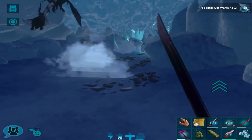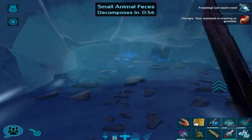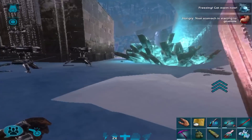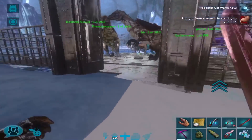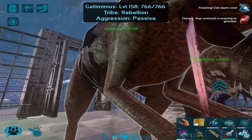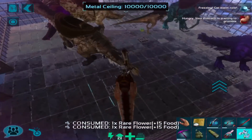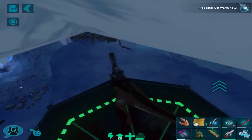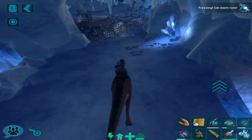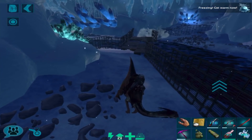You will need a lot of metal — we just plugged all the cave spawns. Basically we're using gallimimus for this because they're very fast and you can just rush through the cave. Okay, there we go. With the first cave block we just put some foundations and ceilings on there.